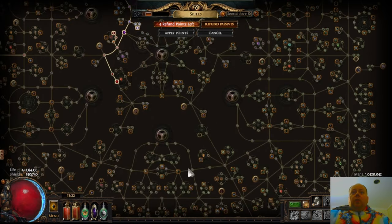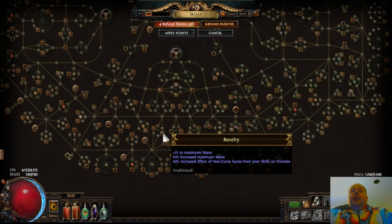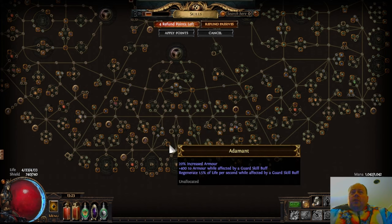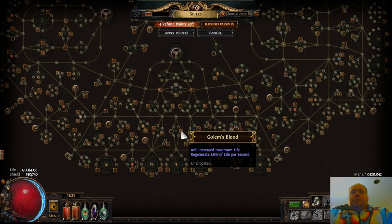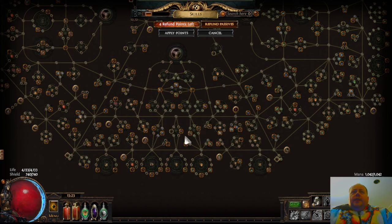Another really good spot is the Duelist location. Champions at the time of recording are so much better than the other Ascendancies for the Duelist. In the Duelist area, you can get credit for the Endurance Charge, the Mana mod which is more marginal, Adamant which is surprisingly better than it looks, and Golem's Blood which is one of the best nodes in this area of the Passive Tree anyway. Cloth and Chain and Dirty Techniques round out your choices. Lots of good choices here, and so this is a popular location.